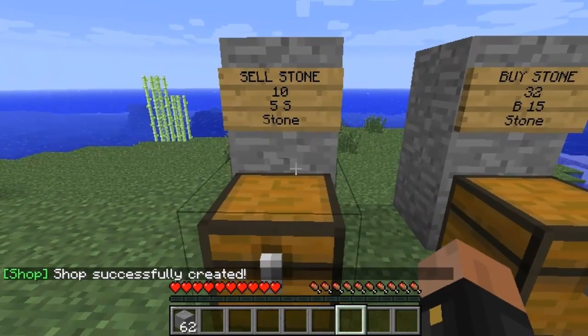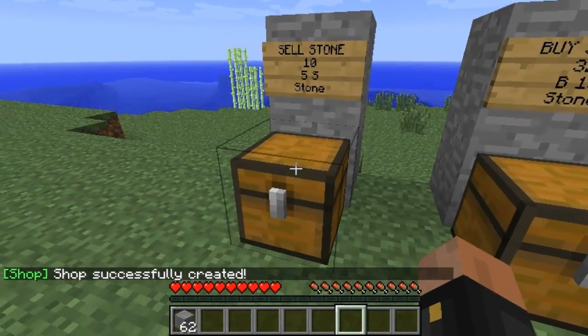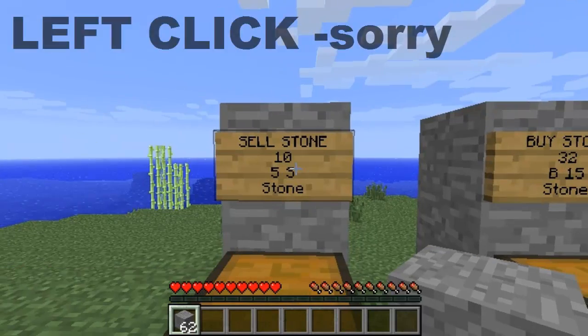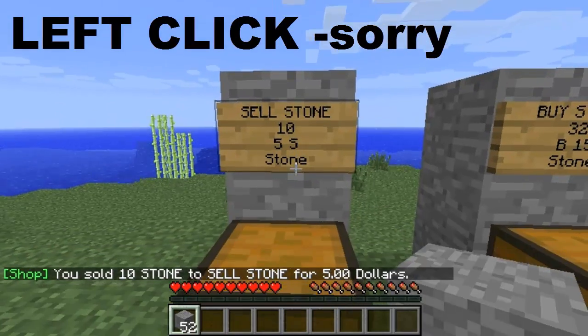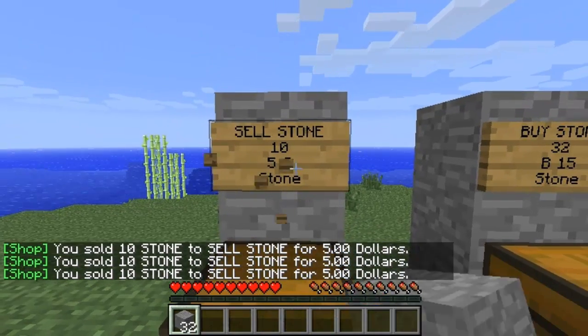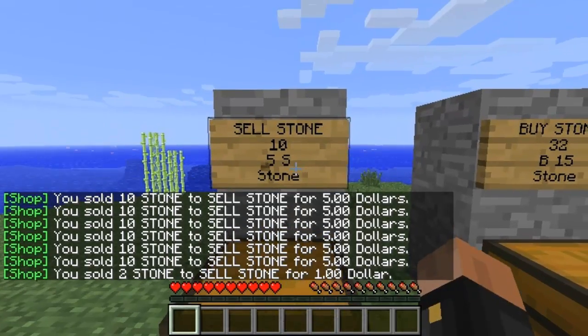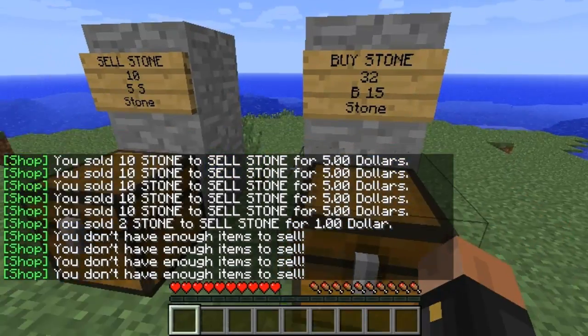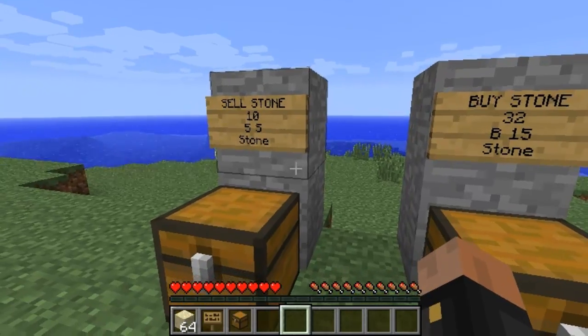It says 'shop successfully created'. Right-click the sign — there shouldn't be anything in the chest. Now I'll right-click and it sells 10 stones for five dollars. I can keep selling everything, and once I have nothing it's gonna say 'you don't have enough items to sell'. You can always purchase your stone again. So this is a basic selling shop and that is a basic buying shop.